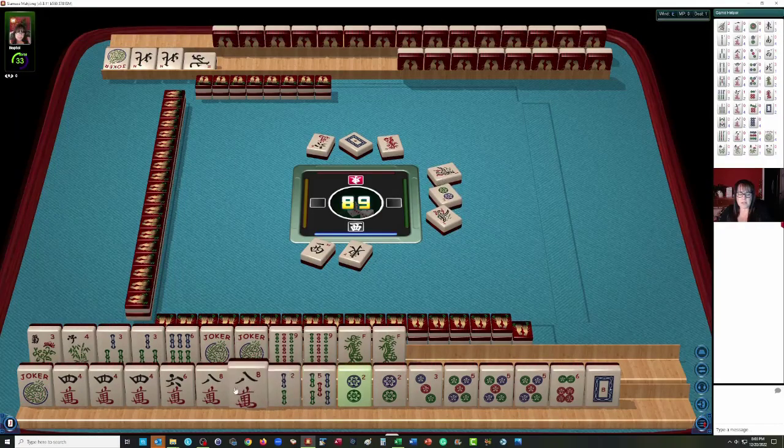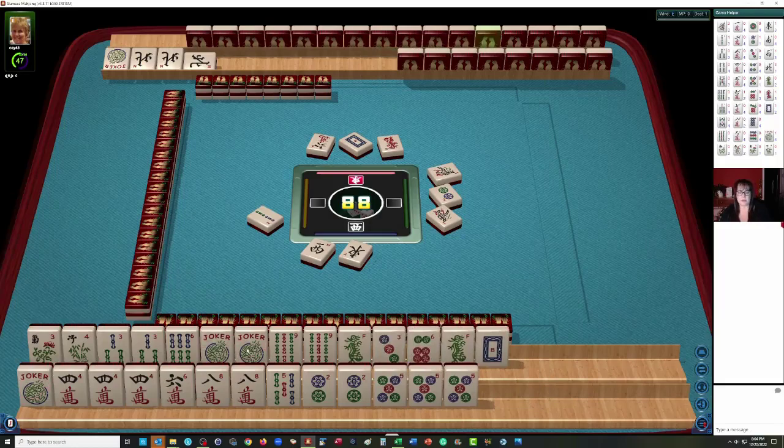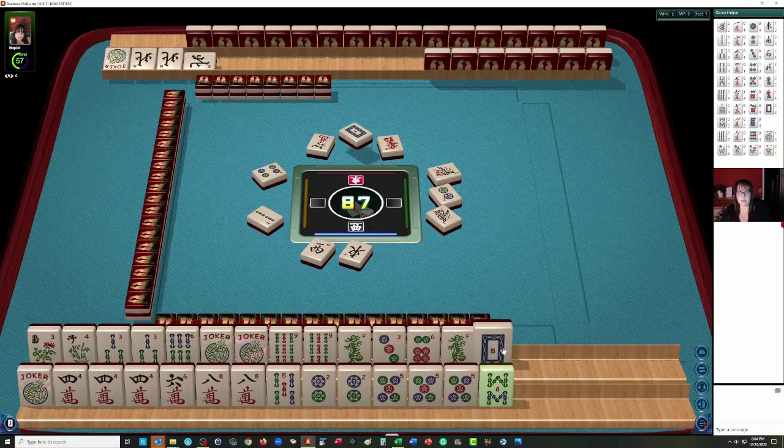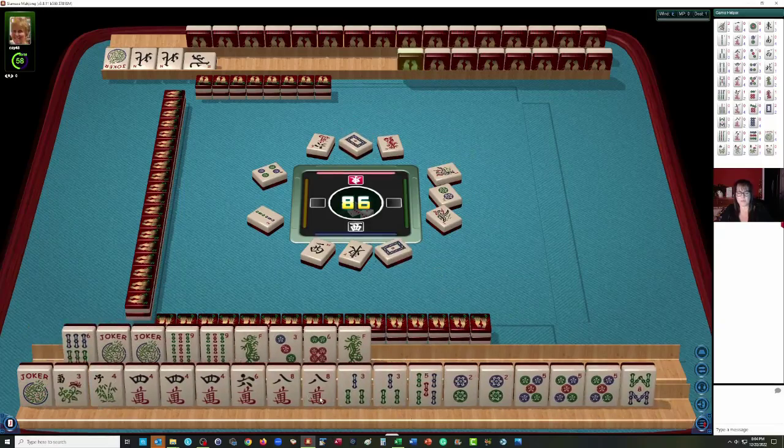We have 9 Bam pair, 8 Crack pair. Let's let the 2 Bam go, and probably the White Dragon can go also. How about if we do 3-6-9 in Dots and Bams — and then 3-4-5 Mix-Suit Kongs? Let's let the White Dragon go.